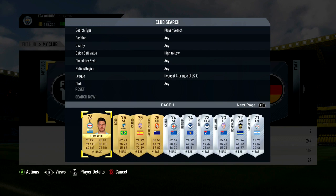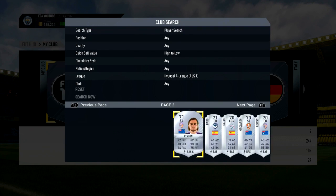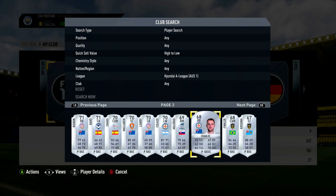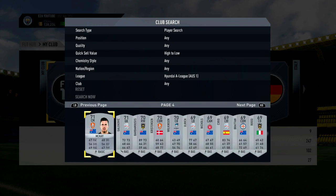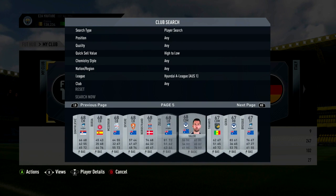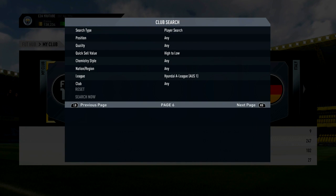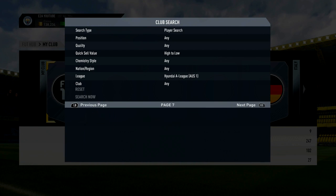What I'd recommend is going and investing in every single silver and gold player from the leagues I'm going to show you. It seems like that will cost a lot, but it's going to cost a maximum of around 25,000 to 30,000 coins to buy every player from each of those individual leagues. It's about 20K to buy all the silver players from the Hyundai League, and this basically covers you for any SBCs that come out. You can either complete the scoreboard challenge as soon as it's released very cheaply, then sell the other ones on.